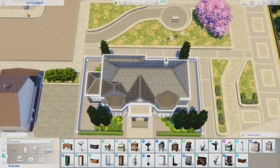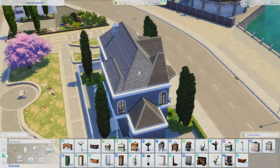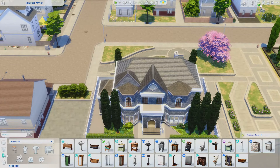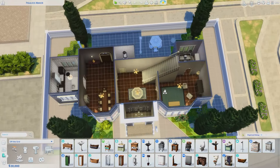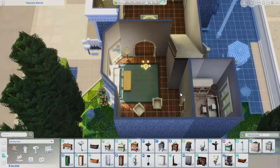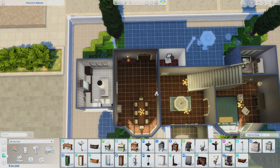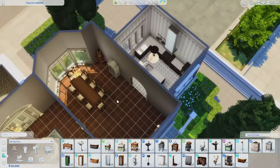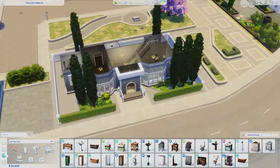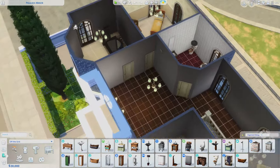First of all, the roofing — garbage. What is this roofing? It's supposed to be like a scattered place but still. Interior-wise, it's whatever — it isn't so bad honestly. I think if I had stuck with the original floor plan it probably wouldn't have been bad, but I'm still not a big fan of it.